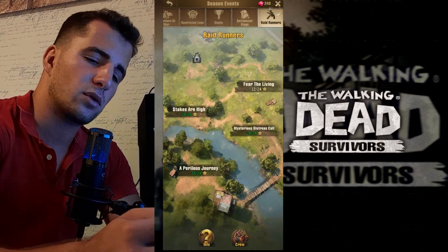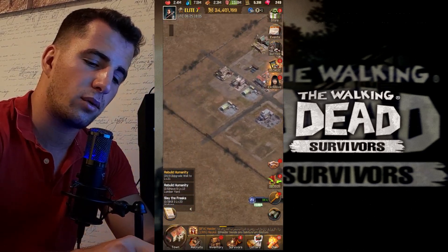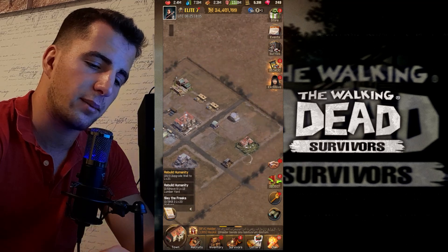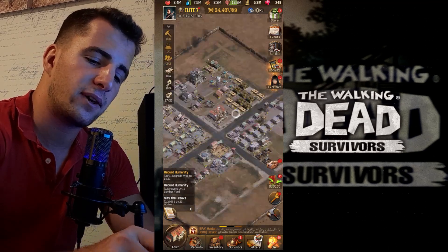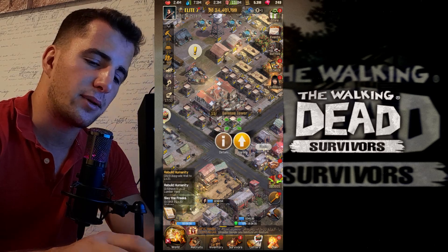Settlement Siege works like this: you're on your map and zombies start approaching from all different sides. You must defend your city by placing survivors on towers at the points where the zombies are coming in.